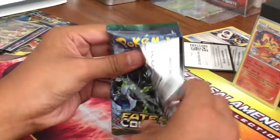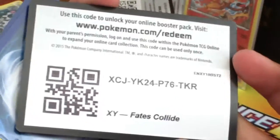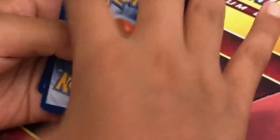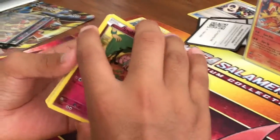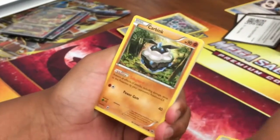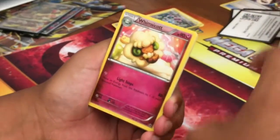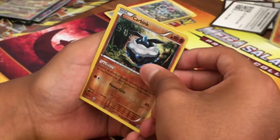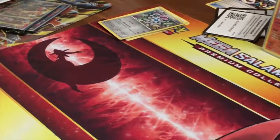So next pack: Fates Collide. It's going to be a trash pack. Snubbull, Bronzor, Minccino, Deerling, Carbink — that's a rare in another set — Whimsicott, Omanyte, Zygarde, another Carbink reverse, and a Grumpig regular rare.